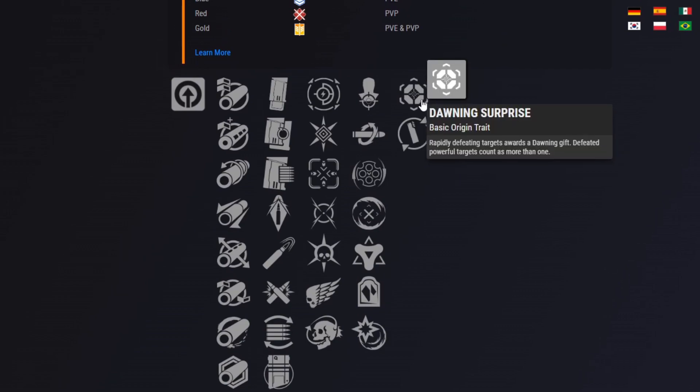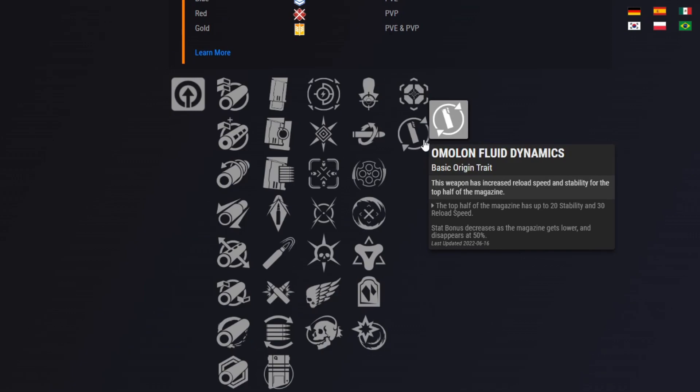There's a new Dawning Origin perk as well, which is Dawning Surprise — rapidly defeating targets awards a Dawning Gift, and defeating powerful targets count as more than one. So I think your majors and boss enemies will count more than one. What exactly a Dawning Gift is, I'm not entirely sure — it might be like the goodie bags from Halloween that just dropped some random items, but I could be wrong.